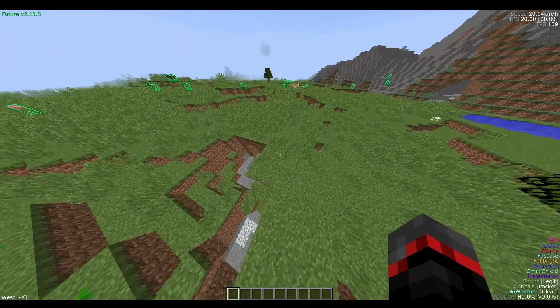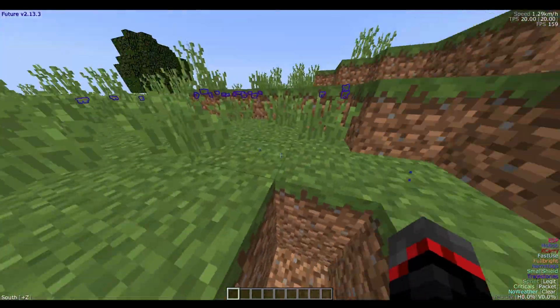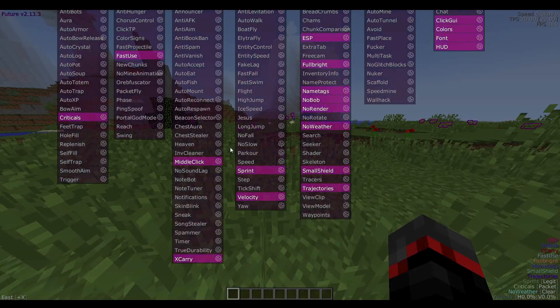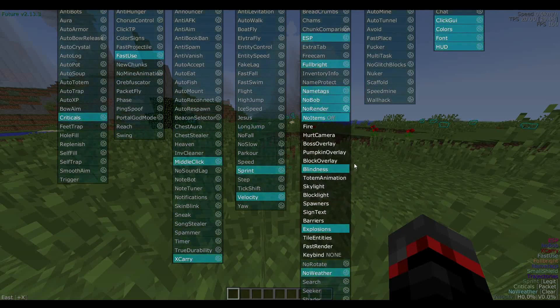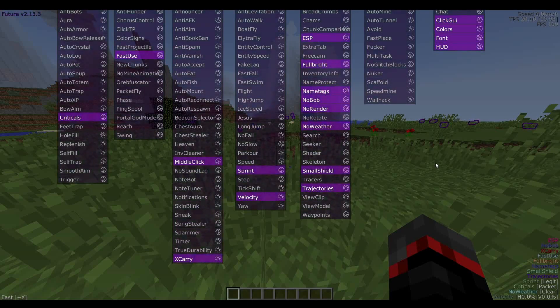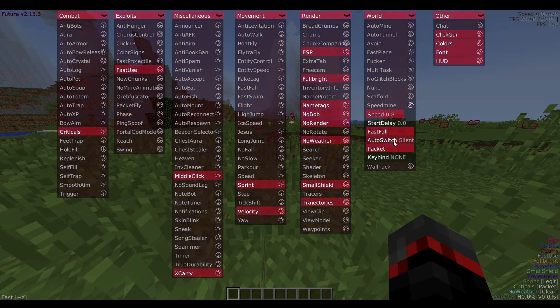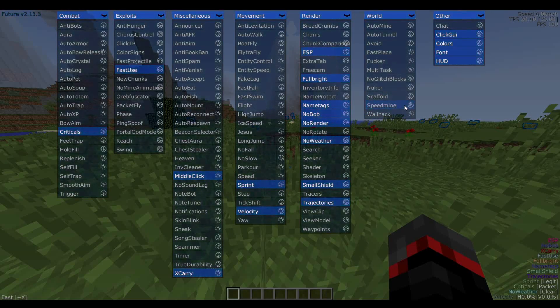Next we have the color setting for hole ESP. As you know we're in a basic survival world, but in bedrock if a hole is safe it would show green, yellow means kind of safe, and red means death. You can now change those colors — make death blue if you want. Block overlay is available in no render too. Glow quality was already covered. Auto switch to silent is now in speed mine right here.